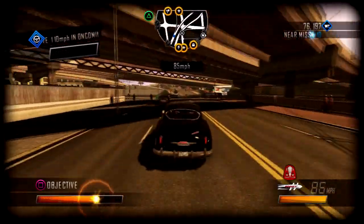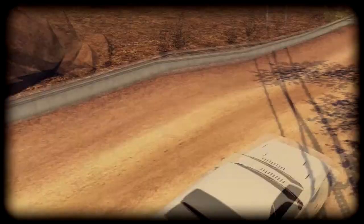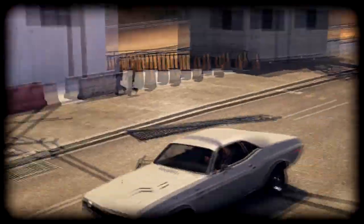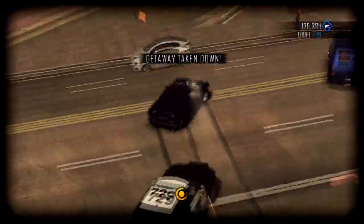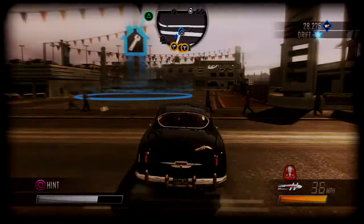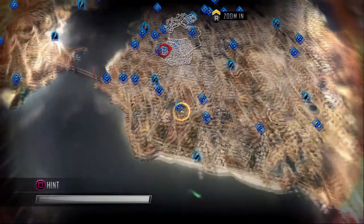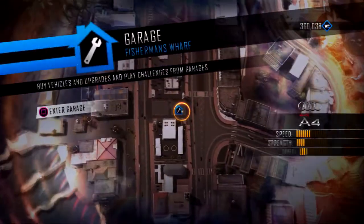Shake things up by developing special abilities like Boost and Ram, designed to make your car move faster and smash harder. Build your willpower to unlock the best of Driver San Francisco. You'll earn willpower by completing missions, challenges and dares. And you can use it to unlock new abilities, cars, challenges and garages, which will allow you to repair your vehicles on the fly as well as fast travel across the map.